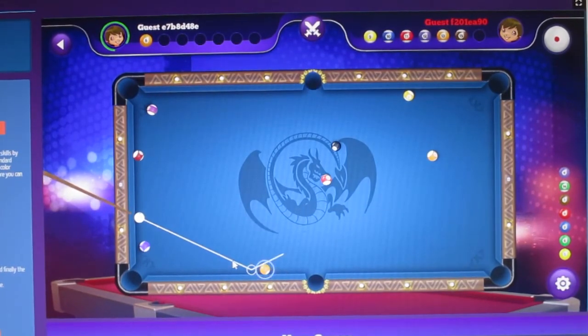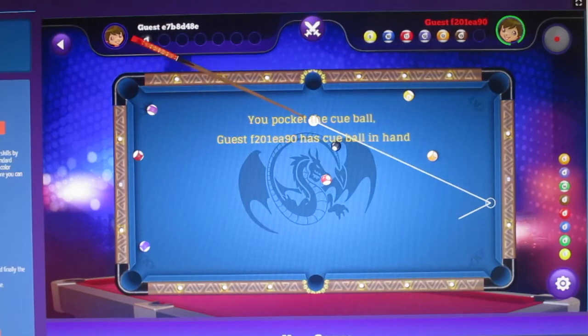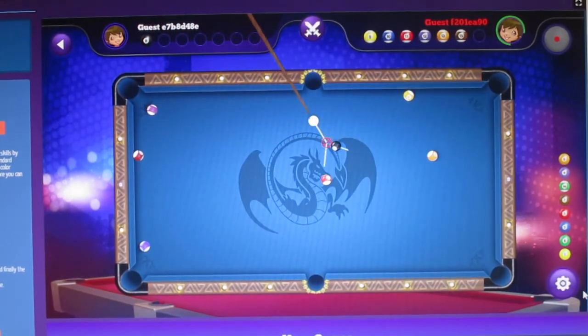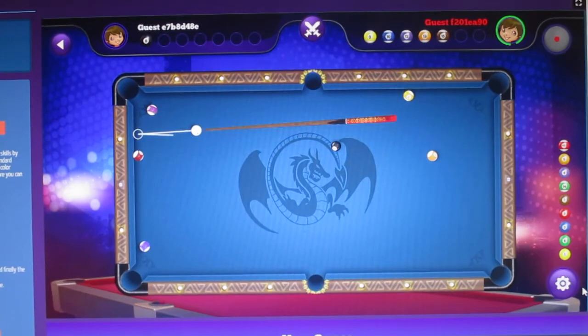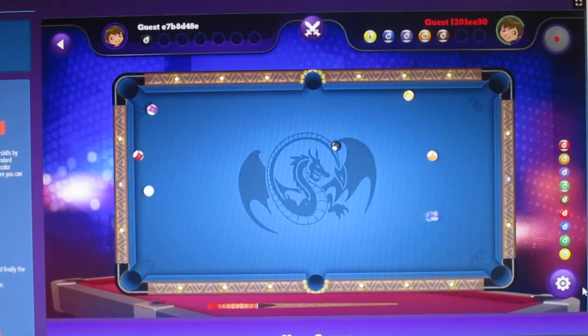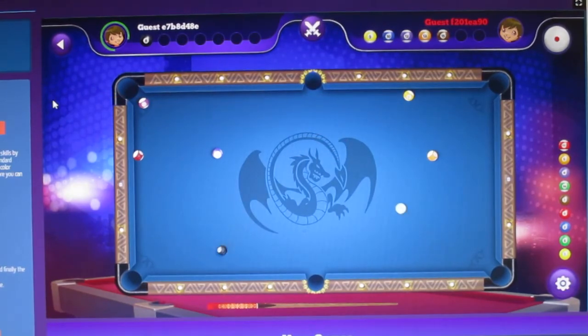It's my turn again. I got it! All I've got to do now is get the eight ball down the hole, and then I've won the game. You need to make the shot before you run out of time. The cue ball's gone down the hole, so it's now my opponent's turn. That ball almost went in. I need to try and get the black ball into the hole - nah, I didn't get it.